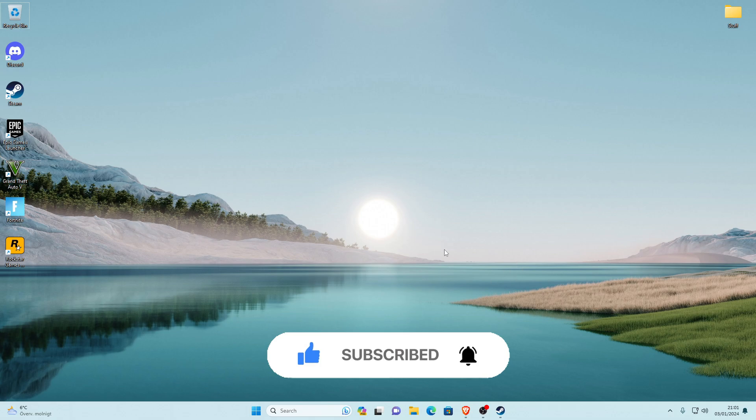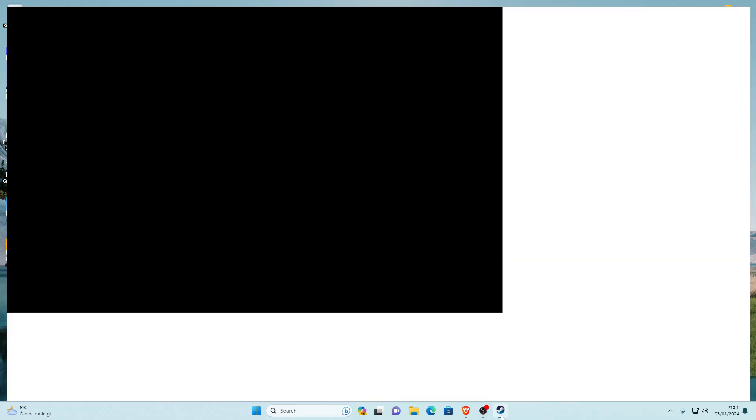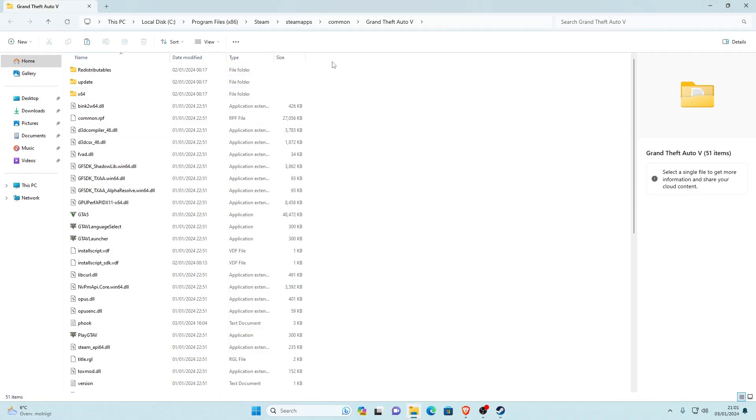Happy New Year to everyone! The first thing we want to do is locate our main game directory — that's where we'll be installing the mods. Go to Steam, then Library, then find Grand Theft Auto V. Go to the Manage tab, hover over Manage, go down to Browse Local Files, and click on that. Minimize Steam — this folder that opens is our main game directory.